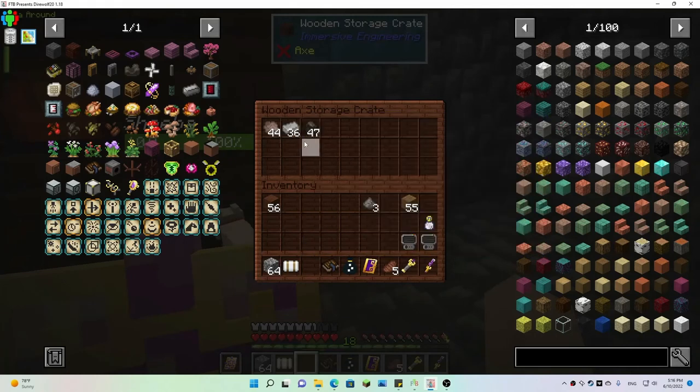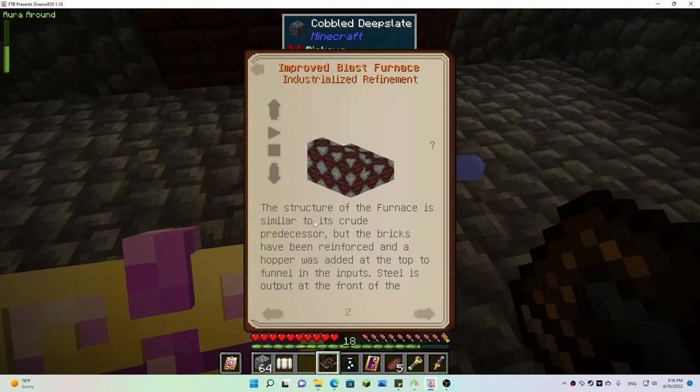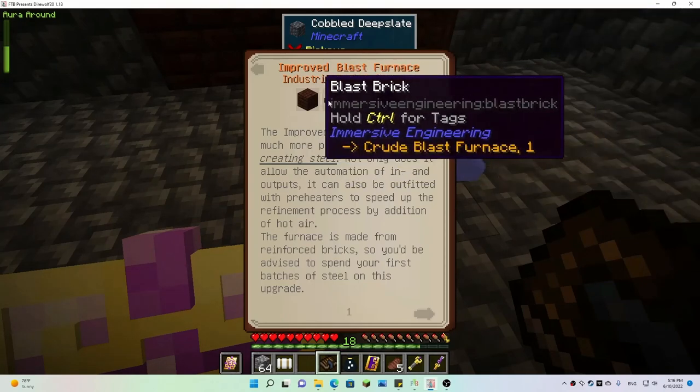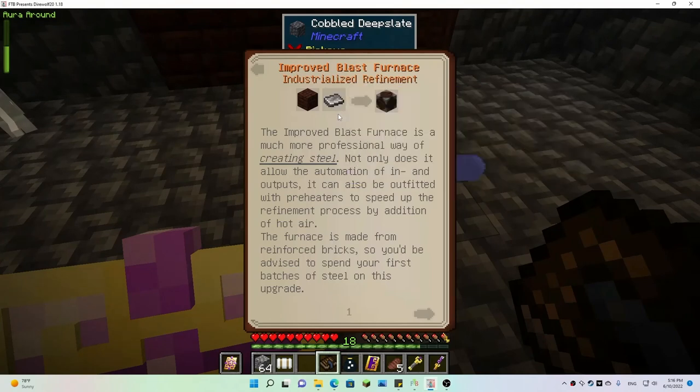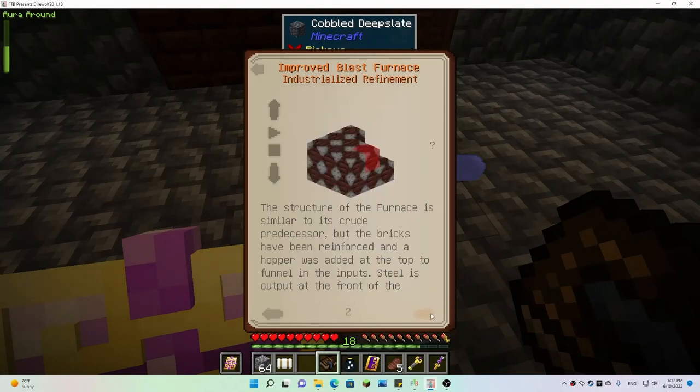Now we have all of the steel that we could possibly need to upgrade the furnace. The improved blast furnace is a much more professional way of creating steel — not only does it allow the automation of in and out, it can also be outfitted with preheaters to speed up the refinement process by addition of hot air. The furnace is made from reinforced bricks, so you'd be advised to spend your first batches of steel on this upgrade. The furnace is similar to its crude predecessor but the bricks have been reinforced and a hopper was added at the top to funnel in the inputs — steel is output at the front.